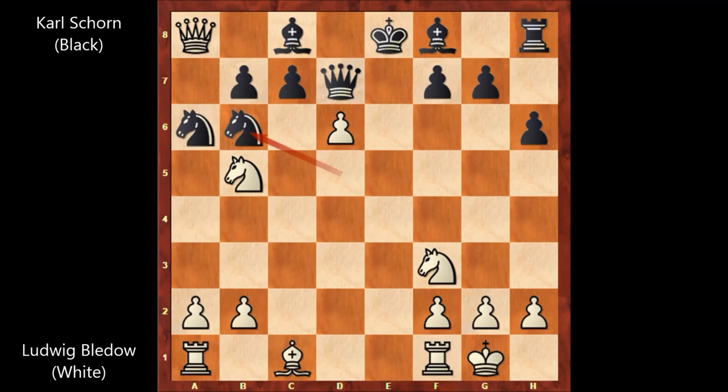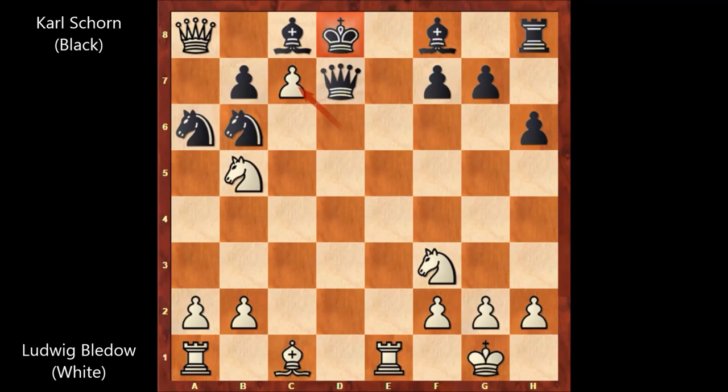We have rook to e1, check. If something like queen to a7, then queen takes on b5 — this time the knight is not a bait and black could capture the knight. So this is why we have rook to e1, that's check. King to d8, and then d takes on c7, that's check. Knight takes on c7.